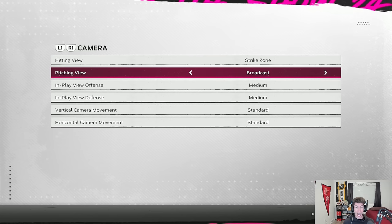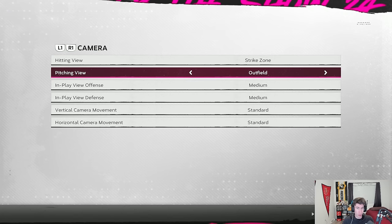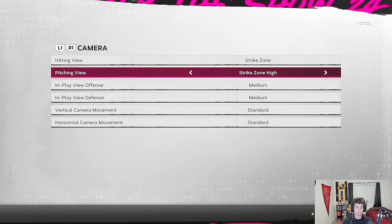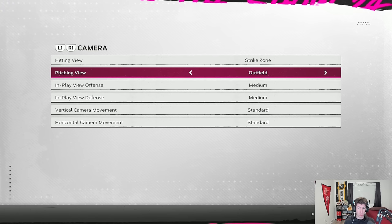Next are the camera angles. For pitching, I like a view behind the pitcher. I use outfield — it's not too far or too close. A lot of people prefer using the same camera for pitching as hitting so they always see pitches at the same angle. Some use a catcher-view camera. But I always have my pitching view set to outfield.